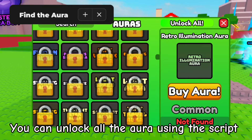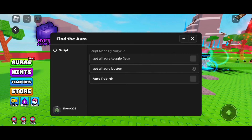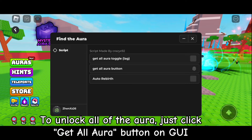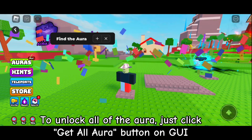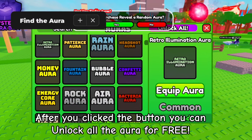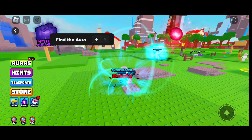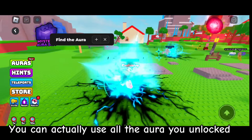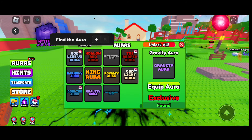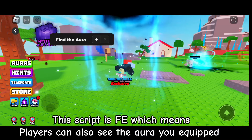You can unlock all the aura using the script. To unlock all of the aura, just click the 'Get All Aura' button on the GUI. After you click the button, you can unlock all the aura for free. You can actually use all the aura you unlocked. This script is FE, which means other players can also see the aura you equipped.